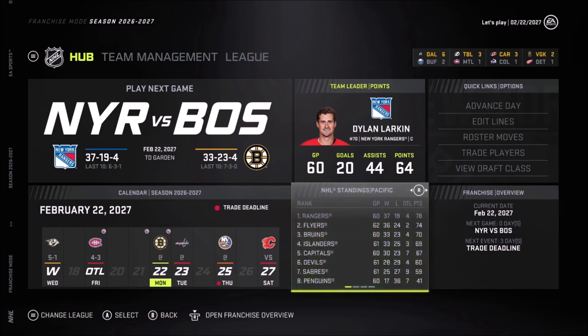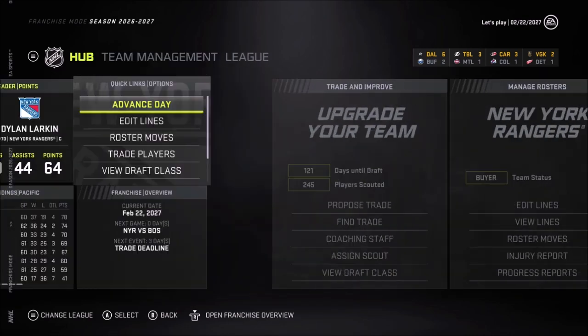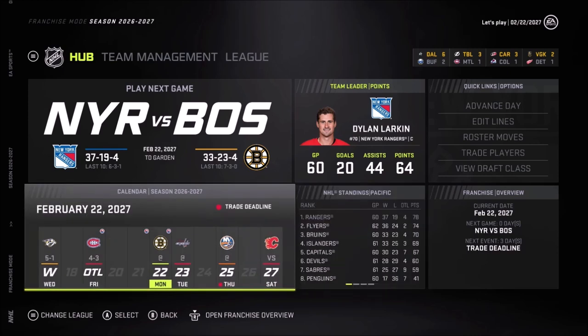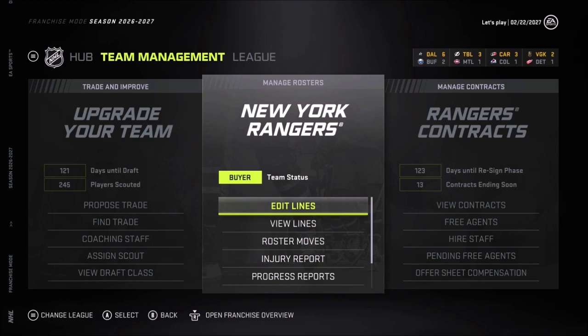Welcome back to NHL 21 franchise mode. In the last video we did free agency and the draft lottery - really my best one so far. Got two medium elite players, a goaltender and a forward. We simulated up to the trade deadline for next season. We're at the top of our division but I think we have a slightly weaker team than last year, so we need to look at upgrading our lineups.